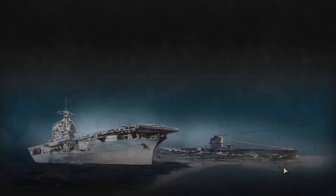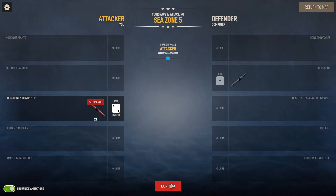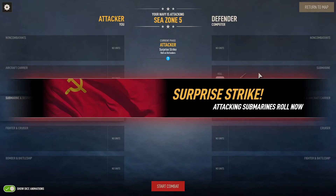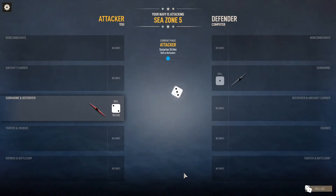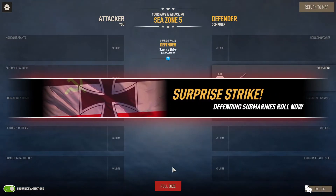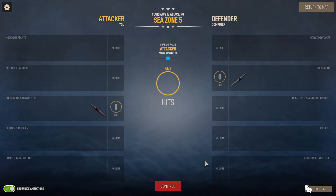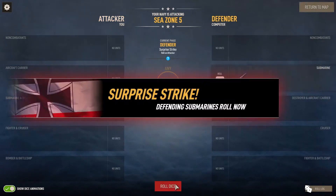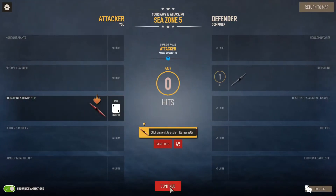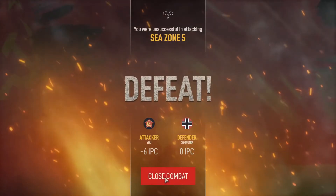Now we're going sub to sub combat. We have twice the chances of them to win this battle, but that doesn't always mean much. There's your surprise strike because there's no destroyer to counter us. We missed. They get a surprise strike back. Nothing happened — we could choose to retreat or continue to fight. I'll go for it. Missed again — and we're toast. So I just sent a sub to its death. Bad luck. In theory we should have won, but there goes our sub.